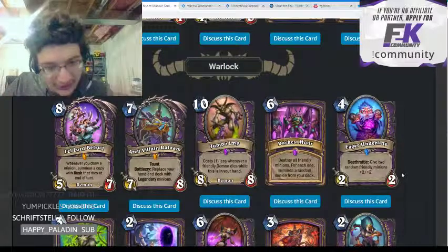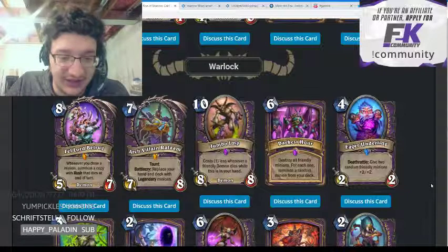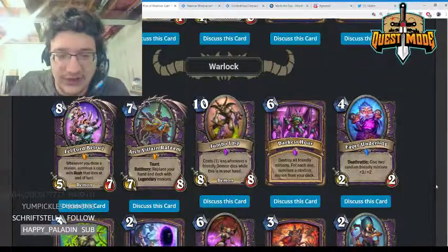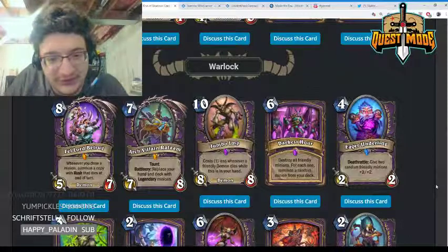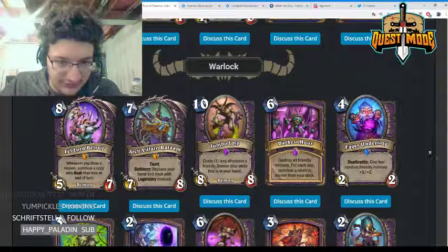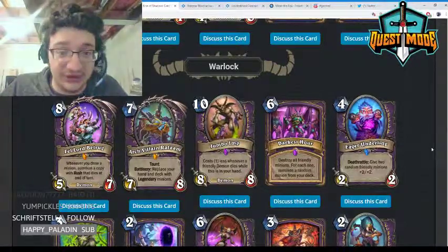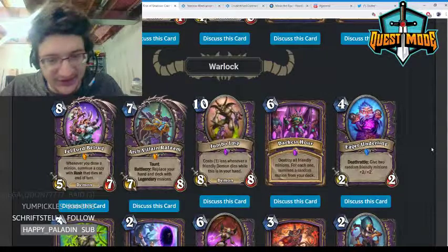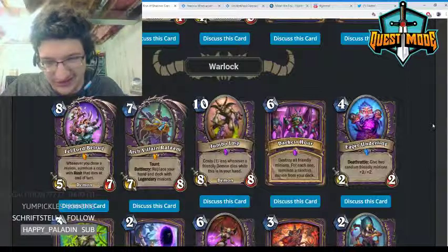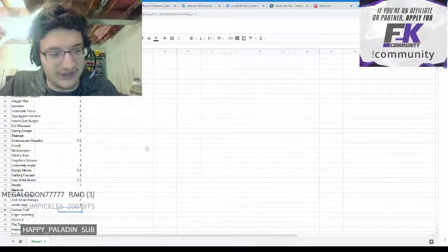Jumbo Imp — ten mana 8/8, costs one less whenever a friendly demon dies while this is in hand. Similar to Corridor Creeper but obviously worse — it only counts friendly demons while Corridor Creeper counted any minion from either side. I think this could be powerful enough in a demon zoo deck with Implosion and Fiendish Circle. The card is pretty reasonable with a lot of potential in that deck.